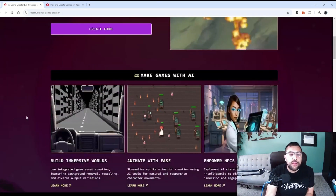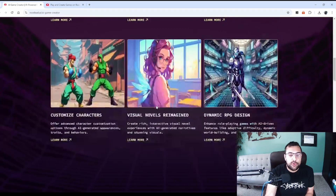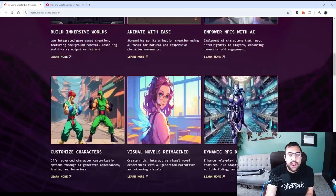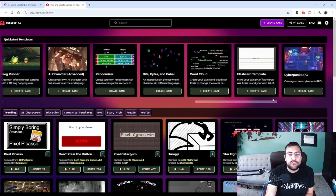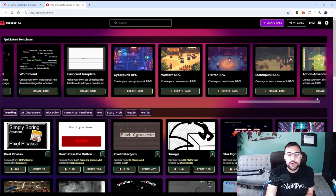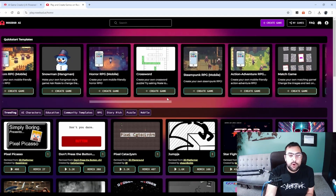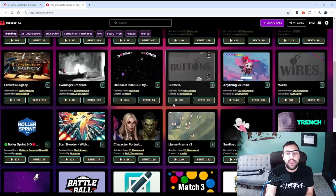I'll scroll down and show you some of the stuff it can do. You can build worlds, animate with ease, and this thing will create all the assets for you — it is really cool. Along the top are quick start templates, and we have all these different templates we can start with. Maybe you want to do a word cloud, a flashcard template, or a crossword. You can also scroll down and see all the stuff that other people have made.